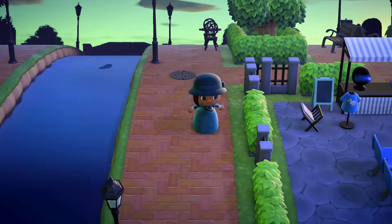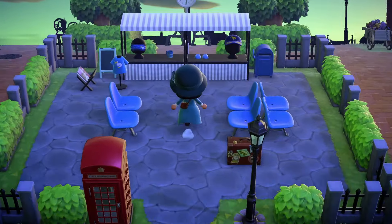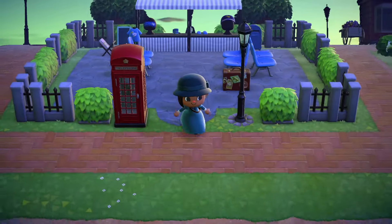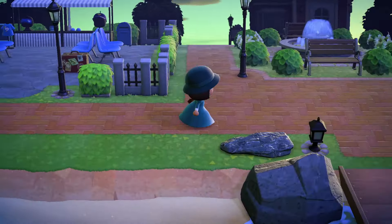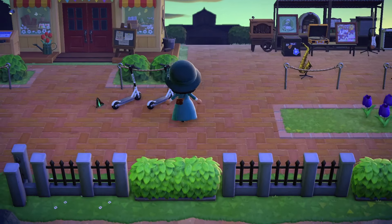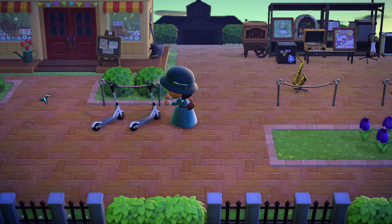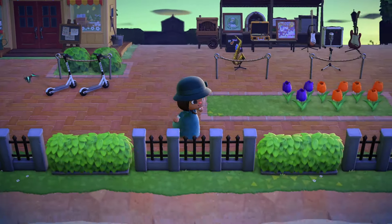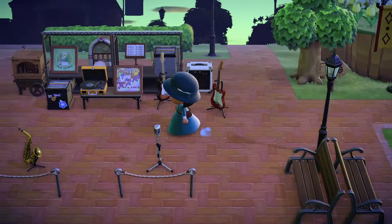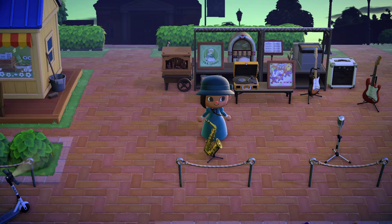Down here we have my waiting area. It is sort of like another airport if you will — like a little gift shop area down there and I have my mailbox there too. Over here I have some bird scooters that my villagers can rent out. And here we have the music shop that I do have a video on, so I will be linking that at the top.